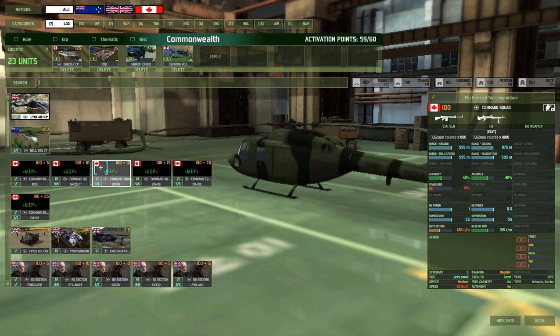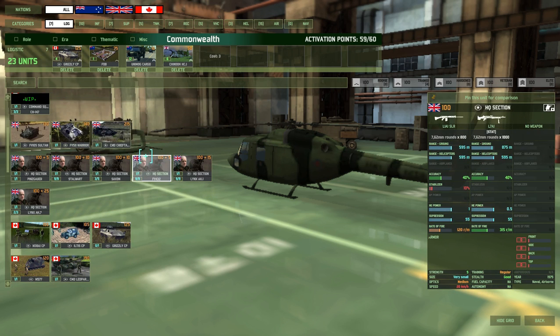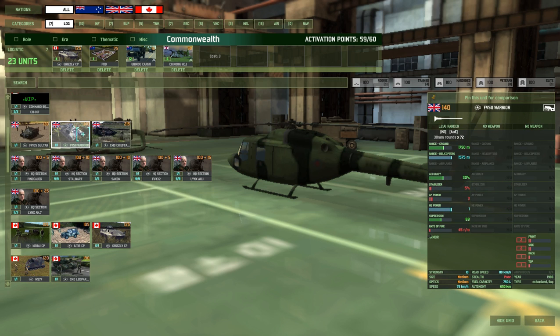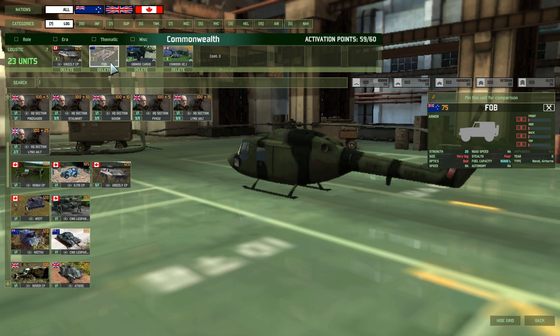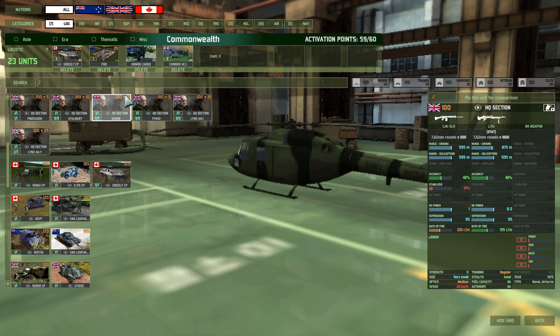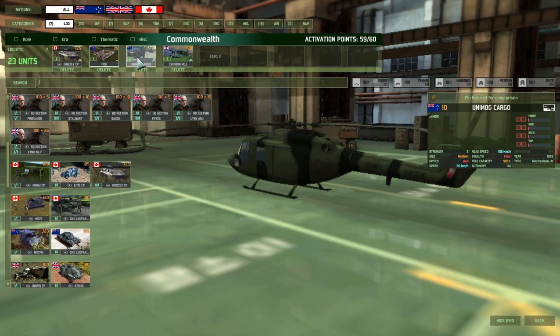You have all the basic units. You've got the new infantry command squads which are pretty handy, though I haven't included one this time. You've got the tank commands and the APC commands. I've taken the Grizzly CP because I really like the Grizzly — I've always found that they performed well for me. They're quick and actually have good amphibious speed which may be useful in the new game. I've taken a bit of supply units too.